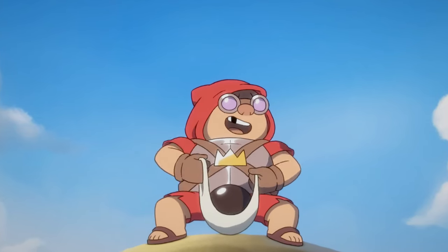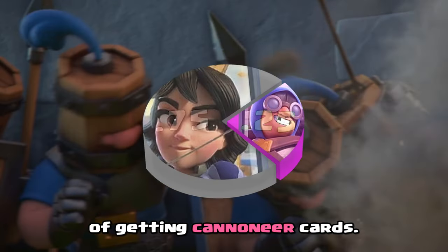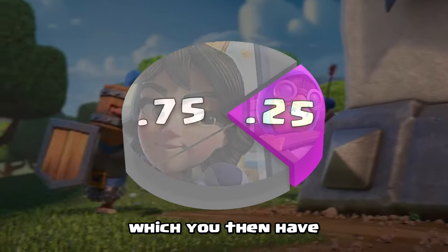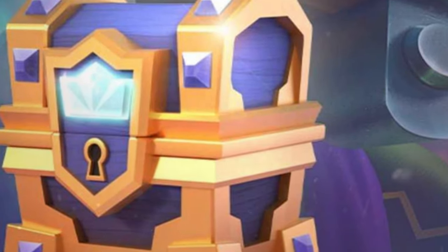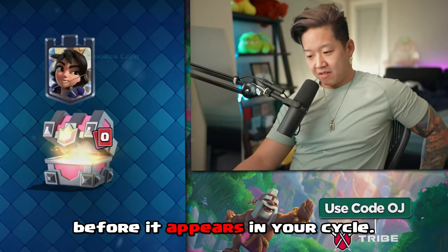First, let's talk about how to unlock the cannoneer with this newly released chest. It gives you a 25% chance of getting cannoneer cards instead of the default princess tower cards, which you have a 75% chance of getting. You can also get them from the level up chests as well. Interestingly, you can open these special chests instantly, but you'll need an average of 8 other chests before it appears in your cycle.